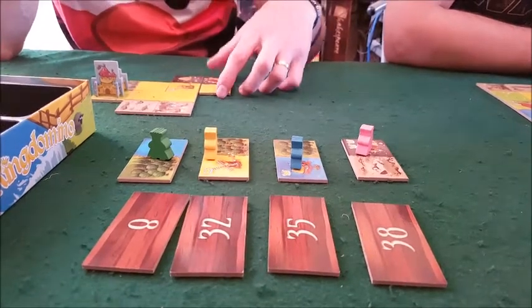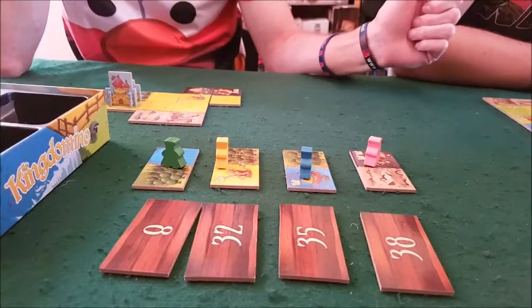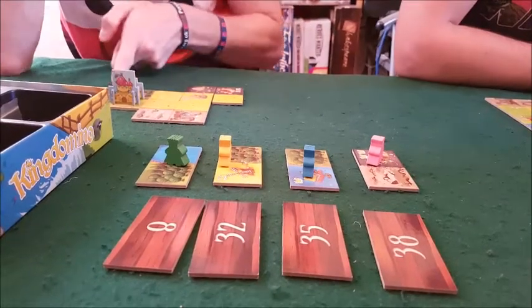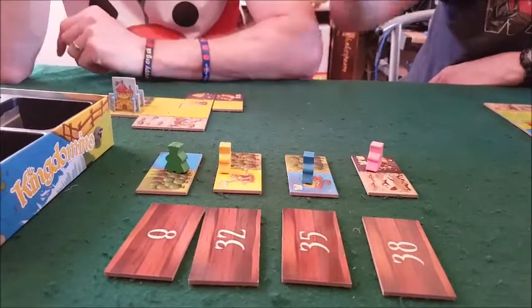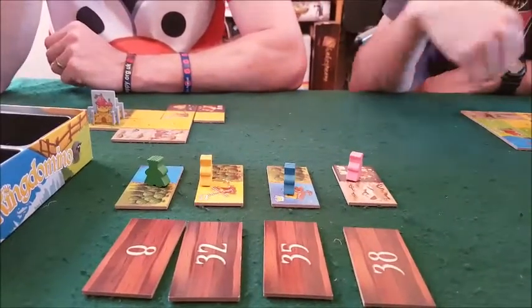Dave is thinking hard about his placement. That's not allowed — it's more than five tiles wide so it won't be contained. Also, if you get a tile that you can't legally place, you just discard it, which means you won't get those points.